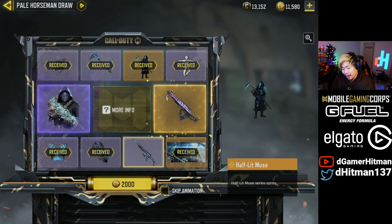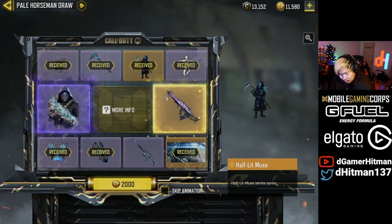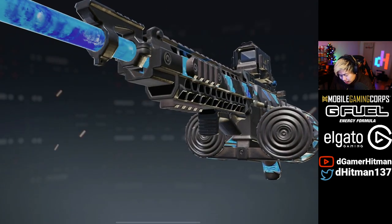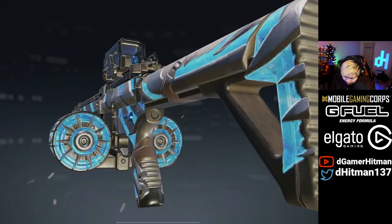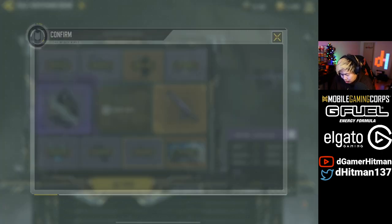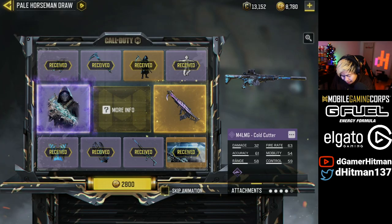We got the Half-Lit Muse legendary spray — correct me if I'm wrong, this could be the first legendary spray that we've gotten. We also have an M4 LMG — that's a pretty nice one, but again I don't expect it to have custom iron sights. It doesn't look like it will, but we'll check it out. Maybe we'll get the character not last, and that would be fantastic.